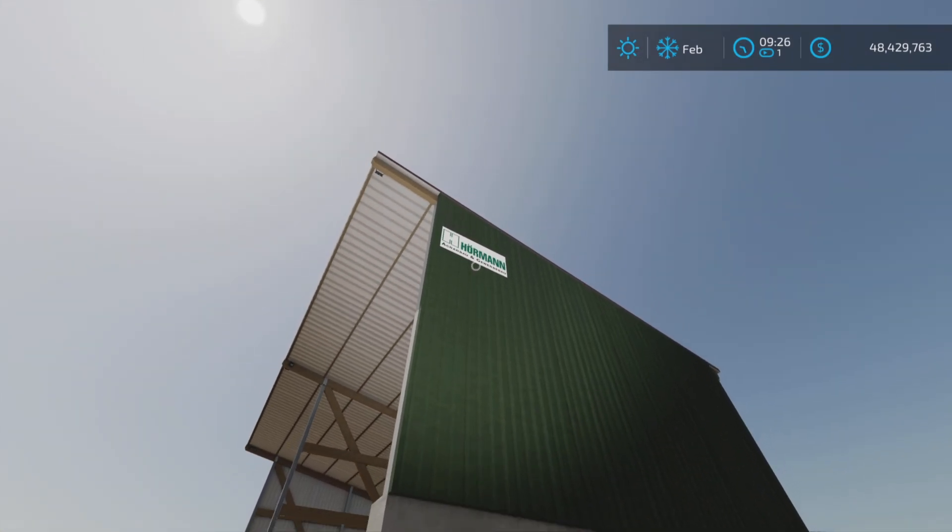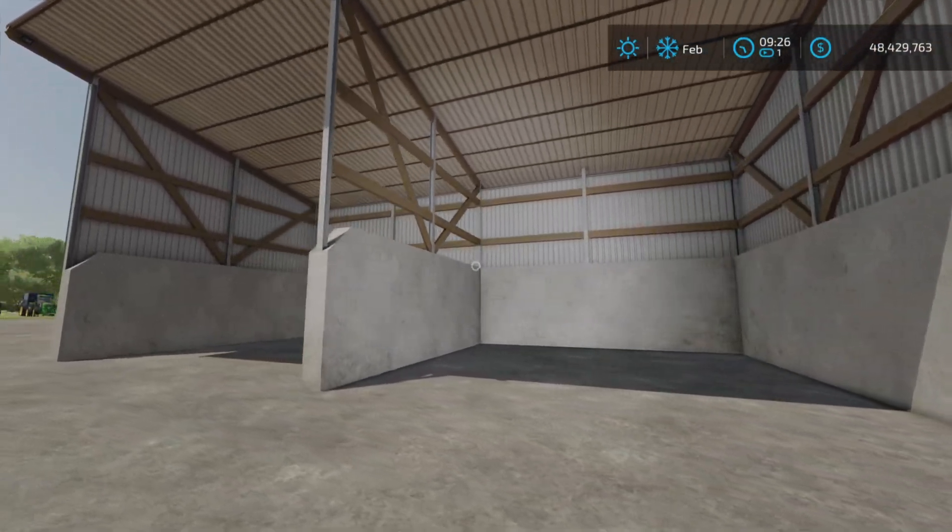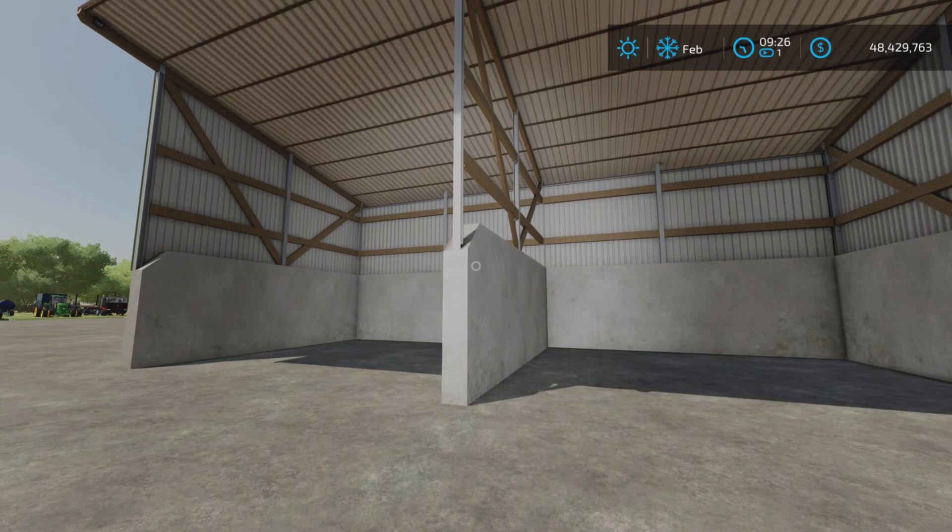It's a Horman branded shed. The description says: Bulk Material Warehouse for storing bulk materials such as lime, seed or grain.